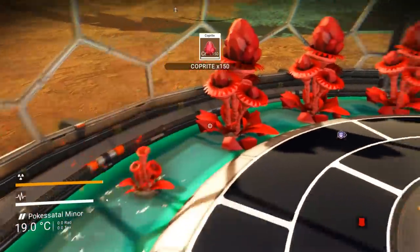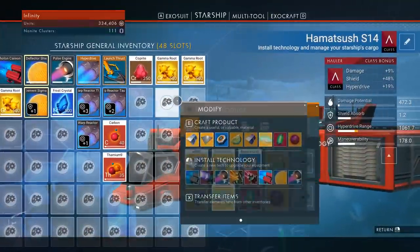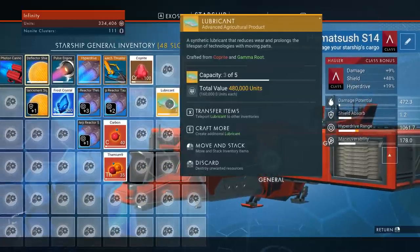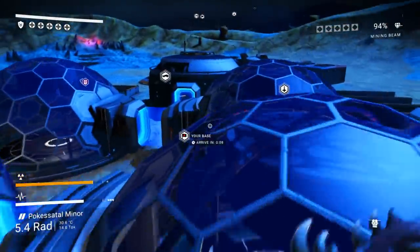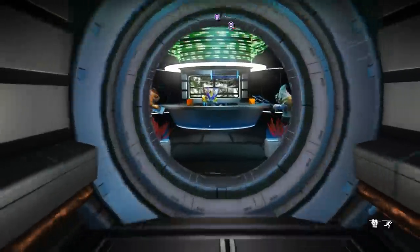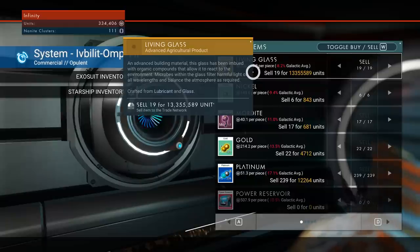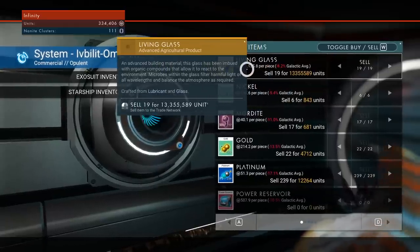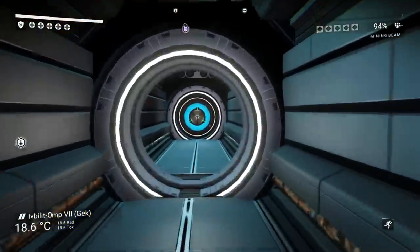Let's start building — I'll make lubricant and then living glass from the harvest. That's about 19 living glass per half hour of materials. Let's head to the space station and sell everything. Selling now — that comes out to about 30 million per hour with my current farm setup. Really pleased with what I'm seeing. I hope you guys enjoyed this video. If you did, drop a like and subscribe — I'll see you in the next one. Peace out.